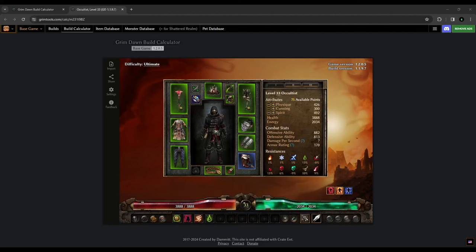G'day folks and welcome back to the channel for episode number three of my Acid Retaliation Sentinel, currently leveling as a Drigg's Evil Eye Occultist. We've got some changes to make. This is the level 33 Grim Tools build for Arcade Life's Drigg's Evil Eye Occultist leveling plan, and this is very similar to what I'm going to be doing.